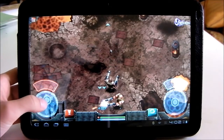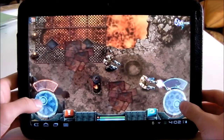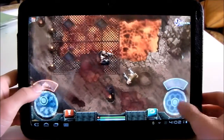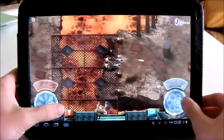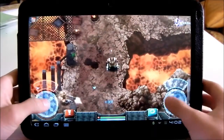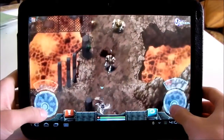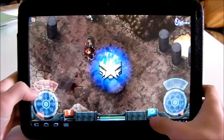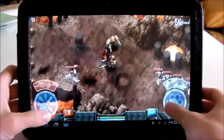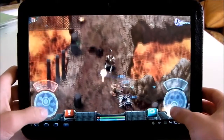It's taking a while to start. You can have two weapons — there's a switch weapon button right here. You can shoot these barrels to make them explode and kill everything around them.